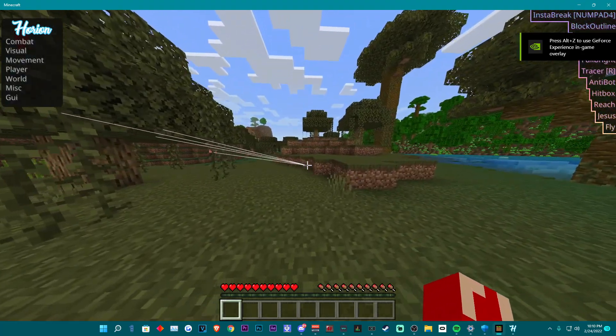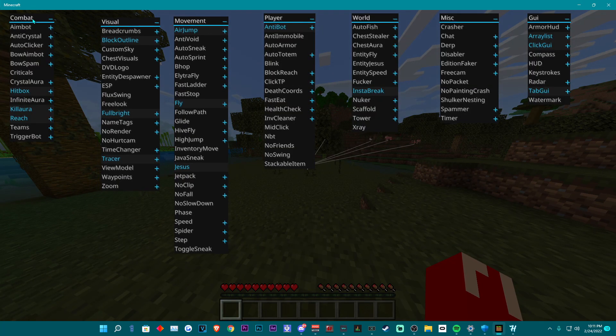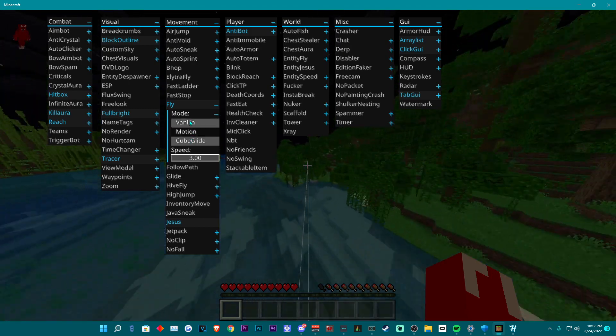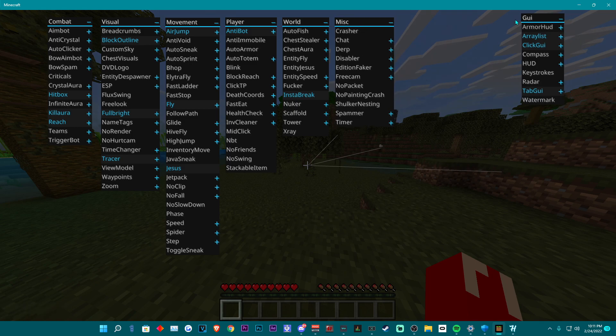For those of you who don't like using the client that way, you can also open up the click GUI using the insert key. This too has been updated — as you can see, they are using their colors. Like most clients, you can run really fast, fly very fast, and you have your tracers, instabreak, and block outline. It's nothing new, nothing that we haven't seen before.